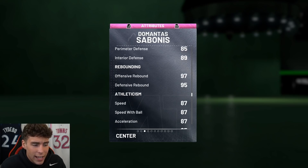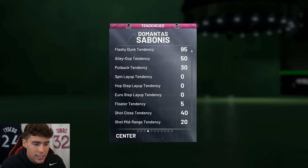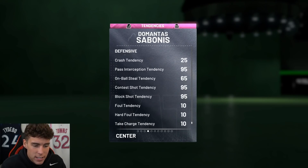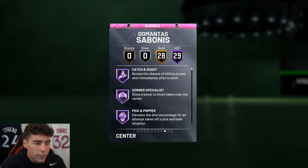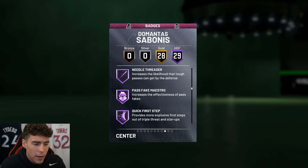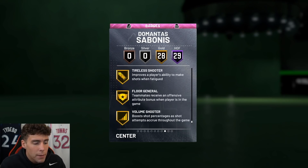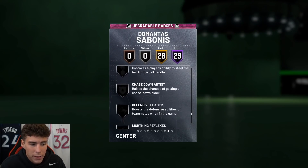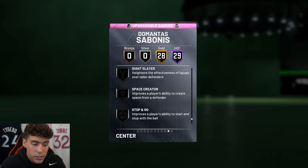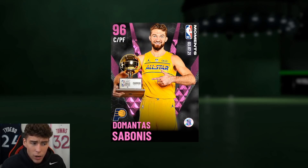Even looking at the defense: 88 steal, 85 perimeter, 89 interior — great rebounder — 87 speed, 80 acceleration, as well as an 85 lateral quickness. Pretty good on both ends of the court. Badge-wise, absolutely incredible: 29 Hall of Fame badges including catch shooter, corner specialist, pick-and-popper, post spin technician, dimer, box intimidator, moving truck, rebound chaser, post lockdown, bailout, quick first step, click shooter, hot start, range, center hall of fame brick wall, and steady shooter. 28 golds — he basically has everything you need. Badges I would look to give him: relentless, ankle breaker, chase down artist, contact finisher, slippery, and dead eye, as he is missing some key badges. His base card has 57 total badges but I would definitely badge him out if you get the card.